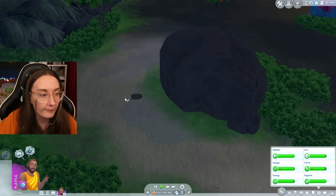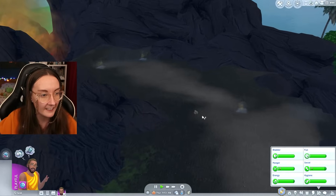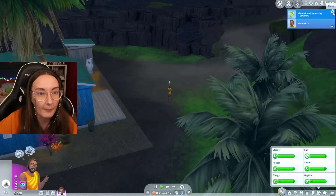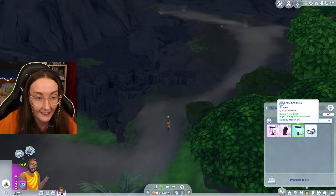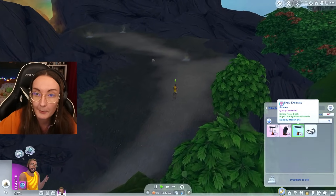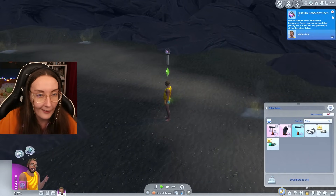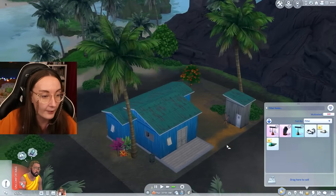I love how the one time a volcanic eruption would be really really helpful is the one time I've not seen one the entire time I've been playing. Ooh — Starlight Shores sweetie would like to purchase your basic earrings on Plopsy. If you agree to the sale, find the basic earrings in the inventory and ship them off. I will absolutely be selling that. For a grand 955 simoleons! I can assure you they were like 40 simoleons to make because they were basic. The profit margin — we got over 900 simoleons and we are at level five in gemology. He is a legend.